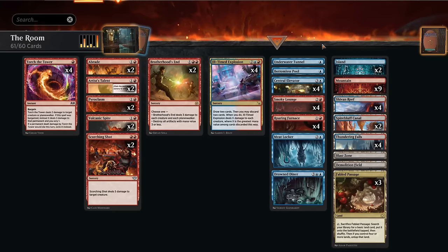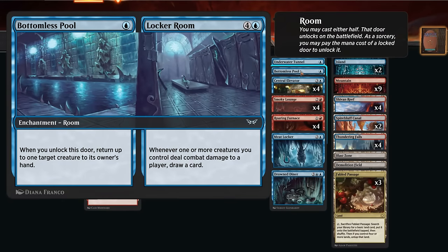In this deck we're a creatureless deck, so it's just going to be a 2/2 with a +1 counter on it. We also have a one-off Bottomless Pool, which is a bounce spell at sorcery speed bouncing an opposing creature back for just one mana — another cheap room we can find with the Central Elevator and play in the same turn.